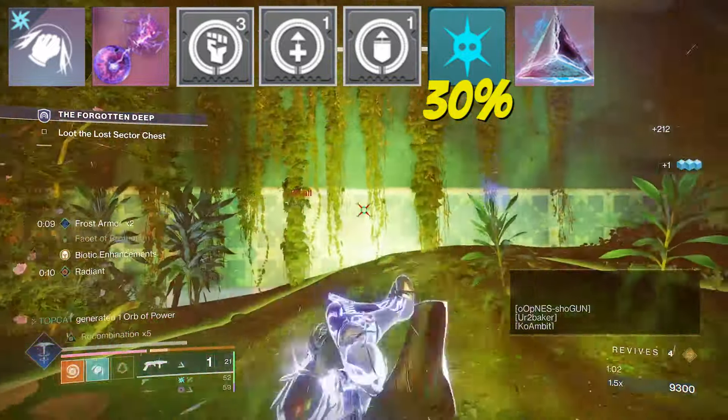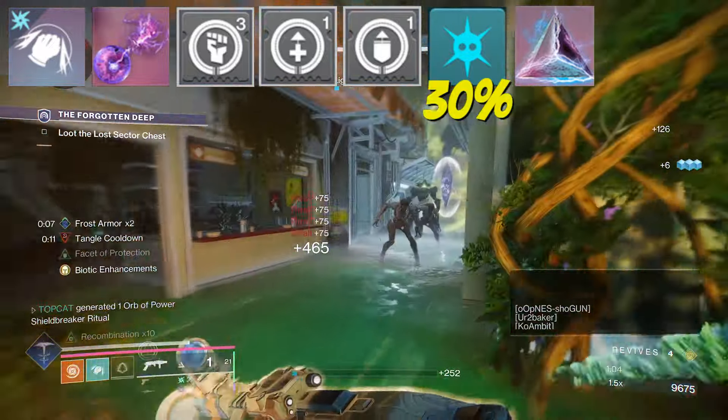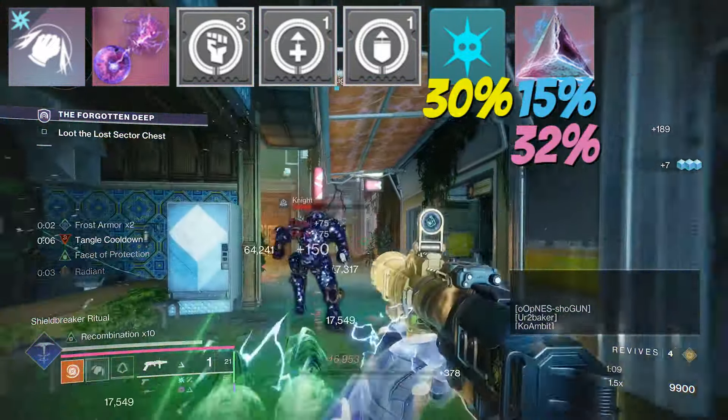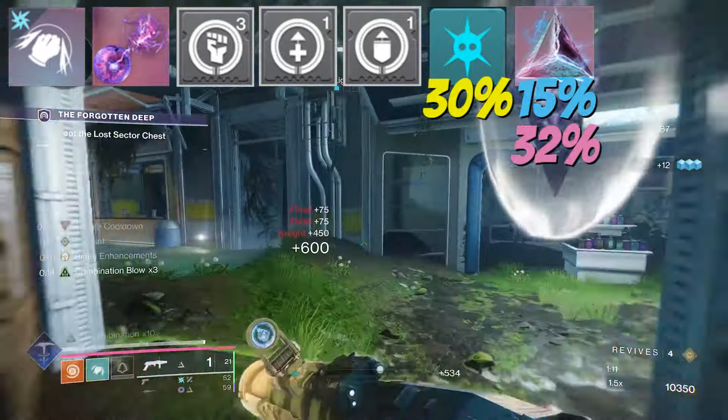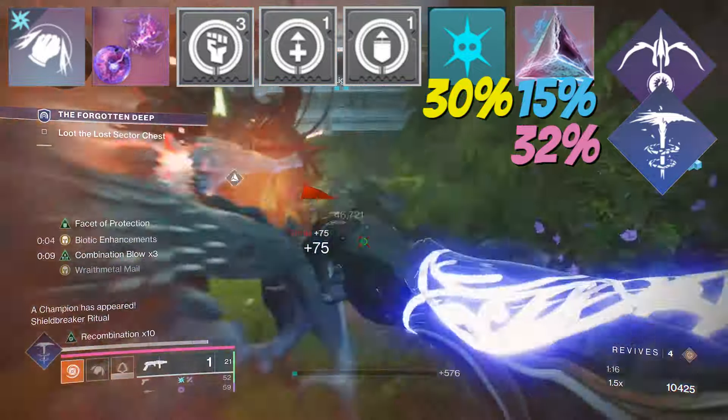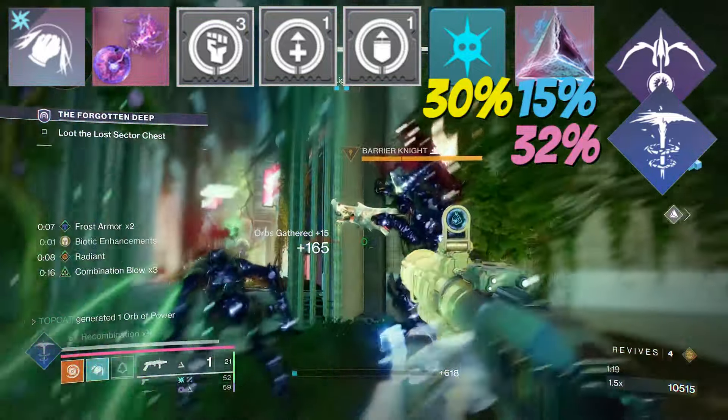With Facet of Protection, we gain a damage resist whilst we're surrounded. Base, this is 15% DR, and whilst transcendent, this jumps to 32%. This build works better with either the Tether or the Squall, but any super will slot in — I've gone Squall.